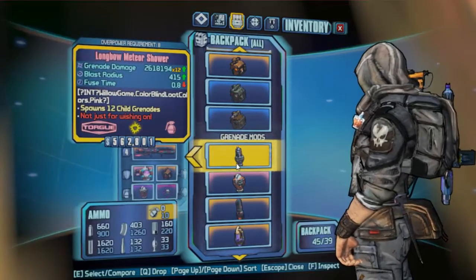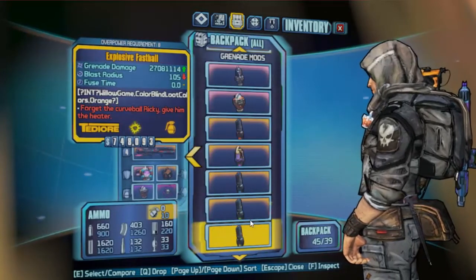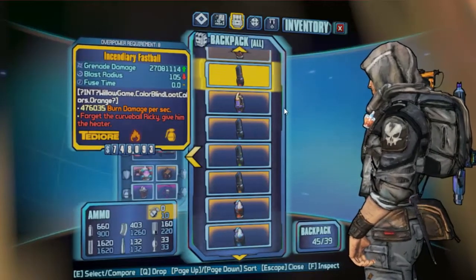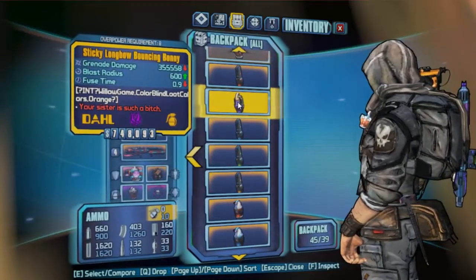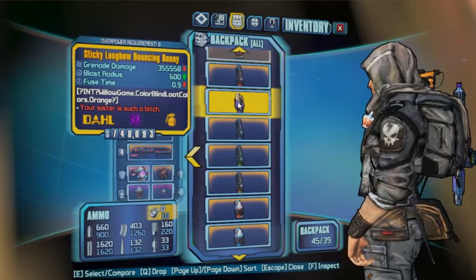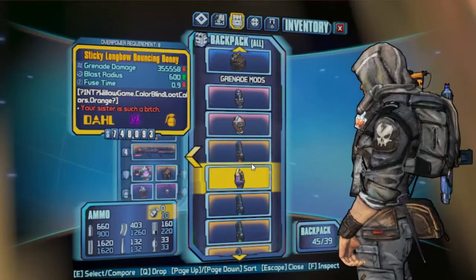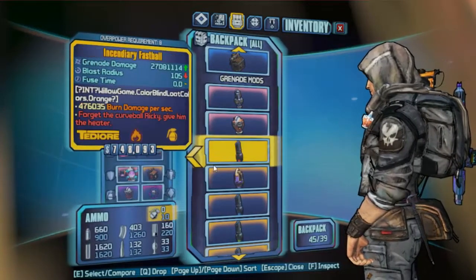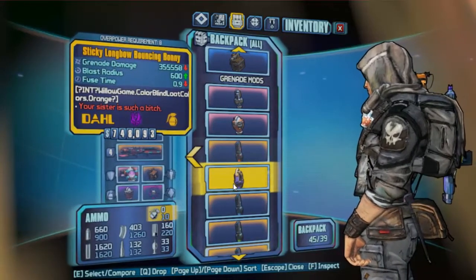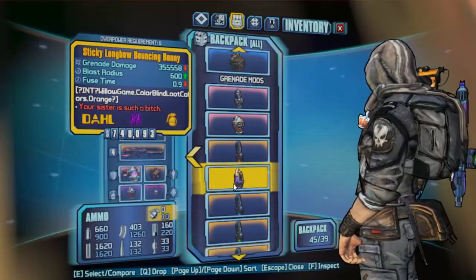Meteor Shower — just widespread DPS. It's not a grenade I particularly use, however you cannot question its effectiveness; it is so good at clearing out rooms. Fastballs — because the Fastball is probably Axton's highlight, just walking around one-shotting things. Bouncing Bonny — I will lower the level of it, just because you don't use it for damage but to slag over a wide area. I prefer it to the Crossfire. The Bonny has less explosions but more bullets, which are more likely to slag the enemy.